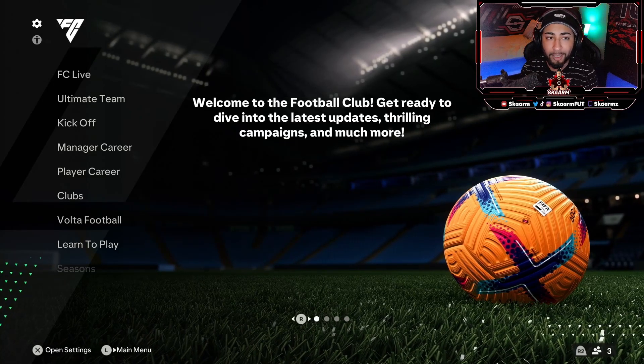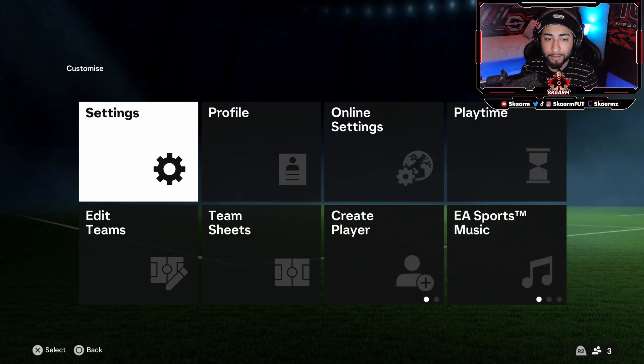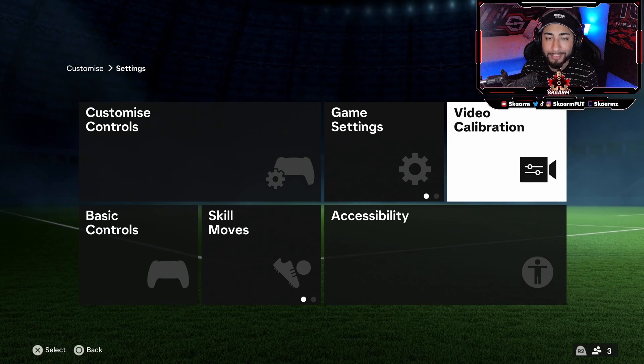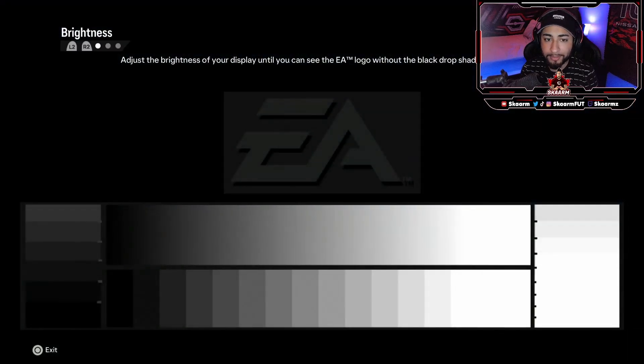What you're going to want to do is go on to that gear icon at the top left of your screen, click onto that, and from there you're going to click on to Settings. Now from Settings you're going to move to the right side where it says Video Calibration — click on that.